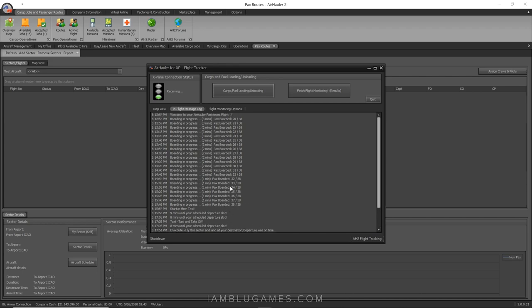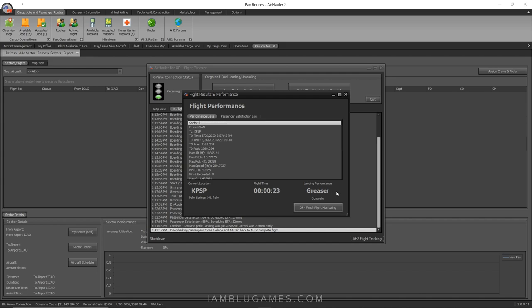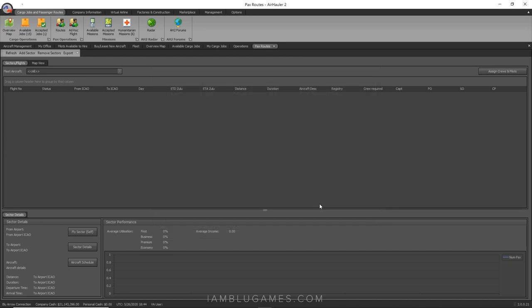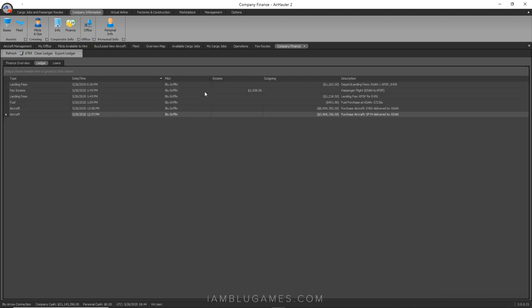This screen shows your entire flight log with all the updates. Click 'Finish Flight Monitoring' to see results. Flight time was 23 minutes. Landing performance was a greaser. Runway type: concrete. If you land hard you will damage your aircraft, hurting overall performance. Hit OK, then 'Finish Monitoring.' To see a full financial breakdown, go to Company Information, then Finance, then the Ledger.